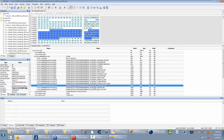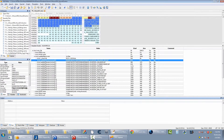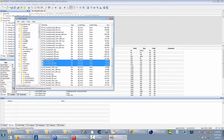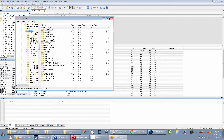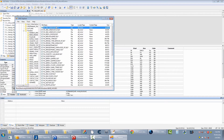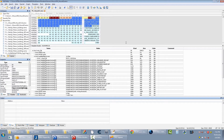Luckily all the textures seem to be in the same folder, so this should be pretty easy. Go back into CAS Explorer and navigate to Dungeon Textures, then Pandaren, then Base Houses. Grab all of them — shift-click to select, right-click, extract to the same folder. I grabbed a couple extra but that's not a big deal.